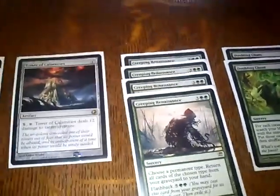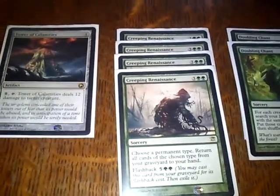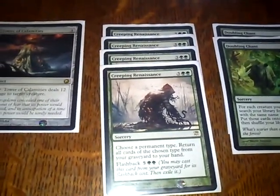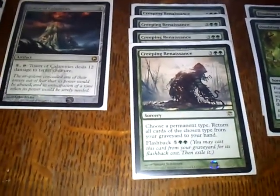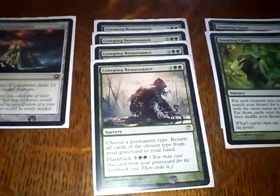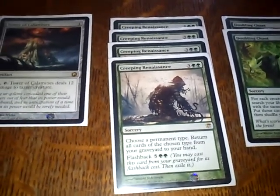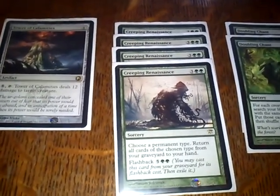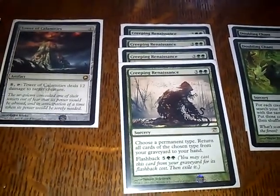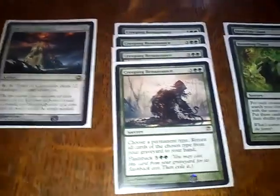While you're throwing Elves into the opponent to get them killed — to put eyeballs onto the Jar of Eyeballs, or to chump block early game — you've got Creeping Renaissance. It costs 5, and you choose a permanent type and return all cards of that type from your graveyard to your hand. Your permanent type is creatures. So you get all your creatures back into your hand, and then you've got the mana to cast them back onto the battlefield before you have to discard down. Mid-game if you're playing a long game and you've put loads of creature cards in, that turn you're putting 5 or 6 creatures back onto the battlefield. And it's got flashback for 7 mana — not high when you're playing Elves.